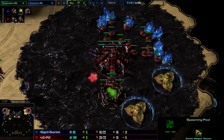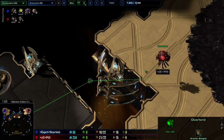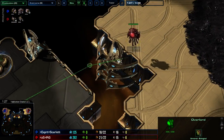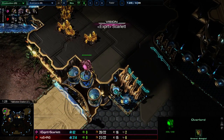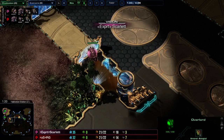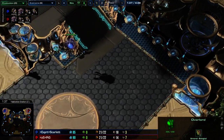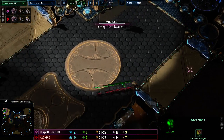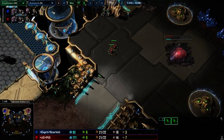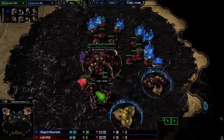Go up to 10 Zerglings and send them across the map to pressure as you normally would. What's important is your second overlord — try not to send it directly towards their overlord. Otherwise, the fact that it's delayed means, if Scarlet saw an overlord coming out late, she'd know it was an early pool and get an early warning. You always want to hide that.